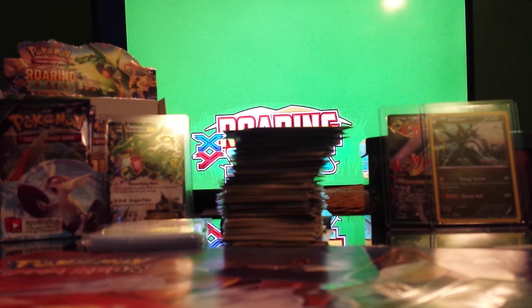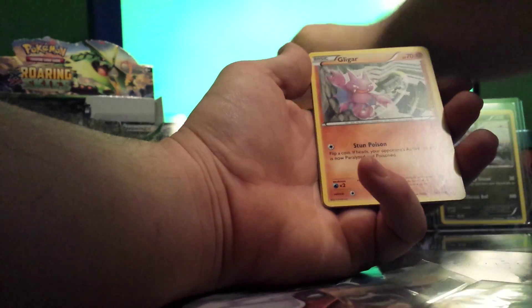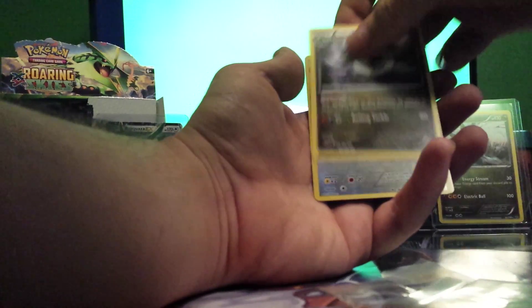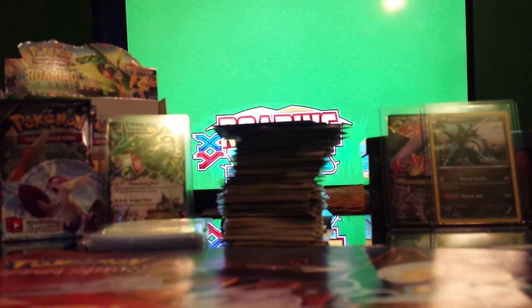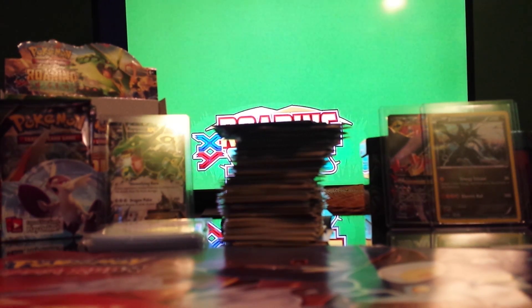Alright, fix from the back. Last pack for this video contains: Spearow, Dunsparce, Voltorb, Gligar, Shelgon, Watcher ball, Ninjask, Sheldon, Swallow Reverse, and Salamence Rare — that is nice. I'm a big fan of Salamence. Nice holo right there. Got Rayquaza EX and Salamence holo in the last two packs.